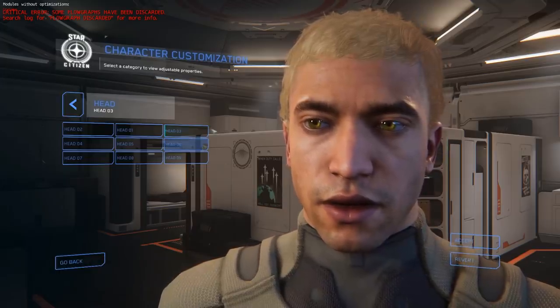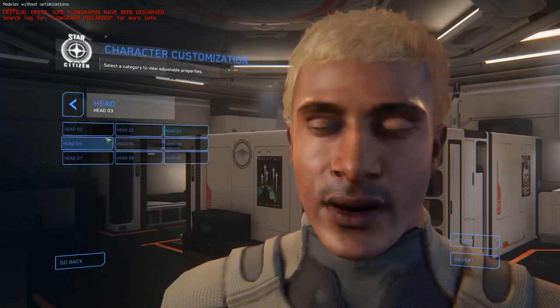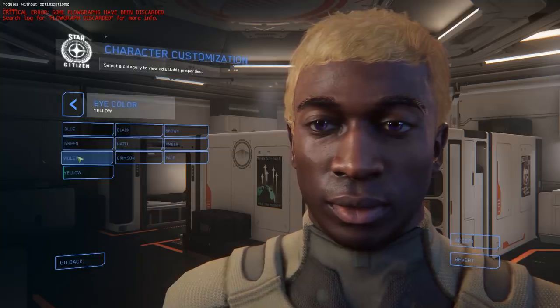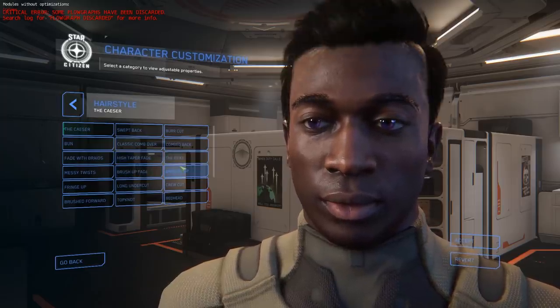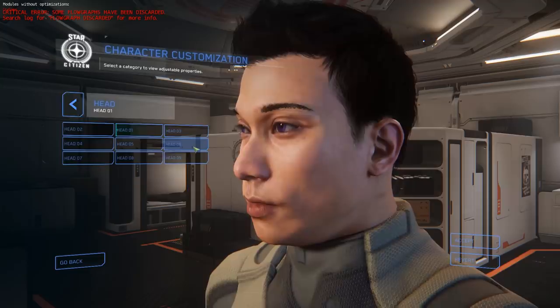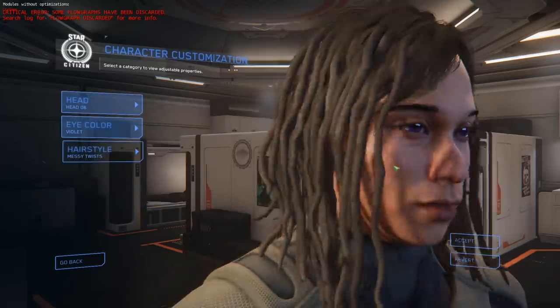The gameplay features team has been working on the character customizer, which allows players to customize their characters and manage the way they look as they go around the PU. The first iteration will allow players to change their head, skin tone, eye color, hairstyle, and hair color. We're still working on the details about exactly when they're allowed to and how many times they can customize their character, but those changes will be persistent — so every time you log into Star Citizen, you'll look the way you want. We'll iron out those details before release 3.1.